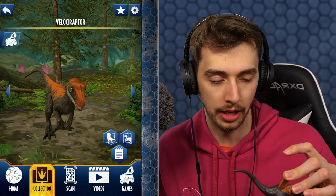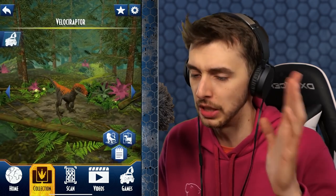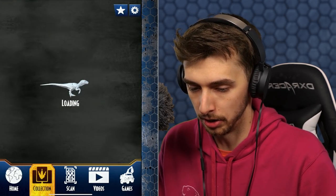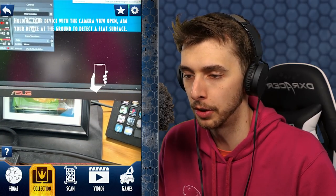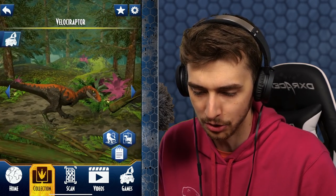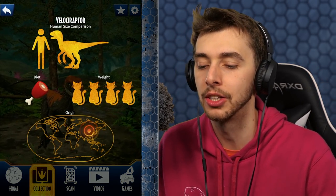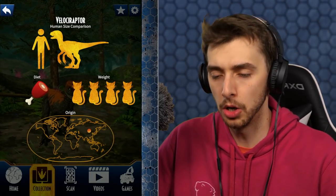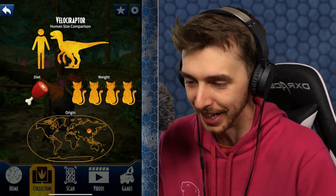Velociraptor. So this is the dinosaur that we've done — this one. AR. Well, we don't want to do that — we've seen that before. What's this? Does it burst into a door? Hold your device with the camera view open. Aim your device at the ground to detect a flat surface. So these are all that sort of thing. And then we have a little bit about this — Velociraptor, its diet. It weighed as much as four cats. That's such an odd descriptor.